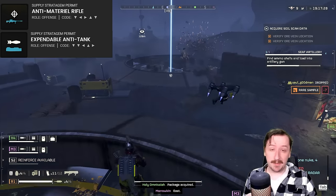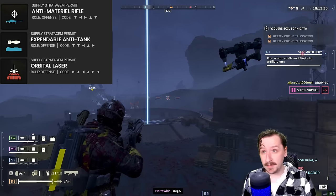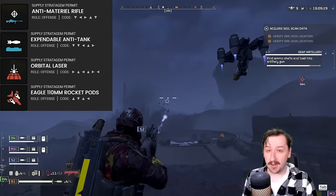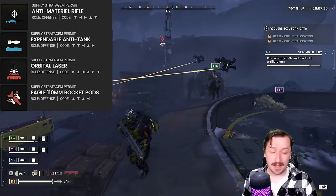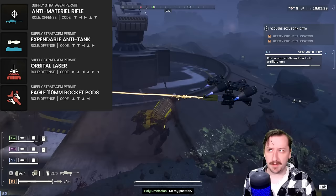Usually I'll go with the Orbital Laser for bug missions since it's a pretty good Anti-Titan and Anti-Charger weapon. The 110mm Rockets are really good for Anti-Titans, come up pretty often, and having three of them is pretty awesome if you have the ship upgrade.